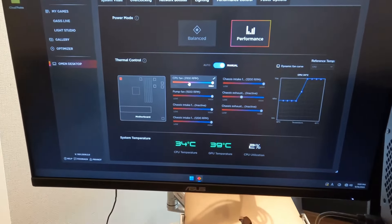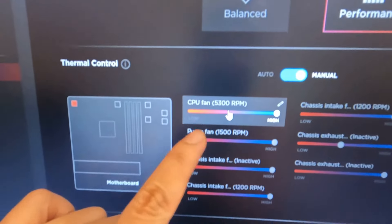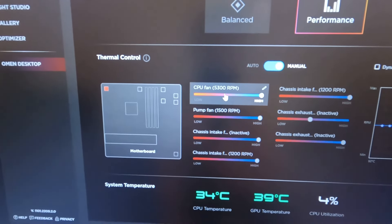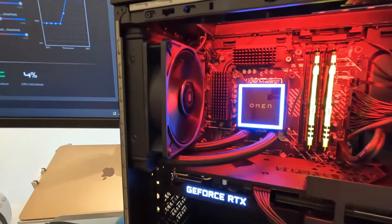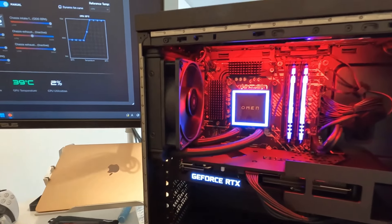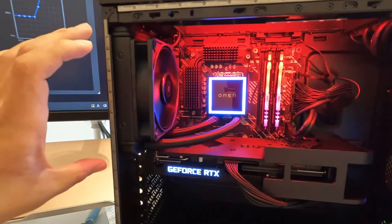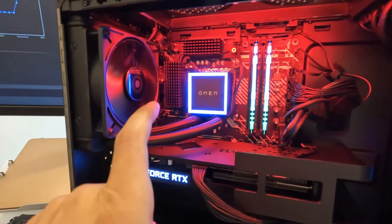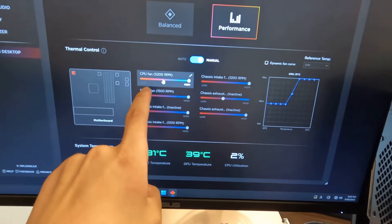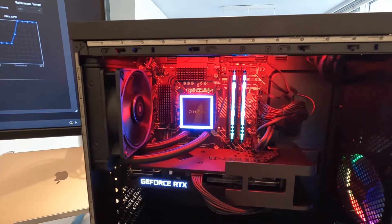Let me show you how crazy it can get if you really want to maximize the cooling potential. Turn off the dynamic fan curve and set it to maximum. You have the CPU fan running at 5,300 RPM. I've never seen this kind of fan before — and by the way, you can still buy this fan on Alibaba. Even though the OMAN 40L uses a 120mm radiator, this fan running at 5,200 RPM is capable of reducing temperatures significantly.